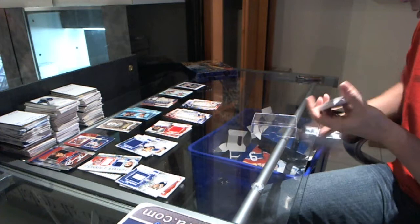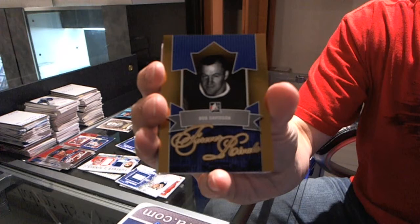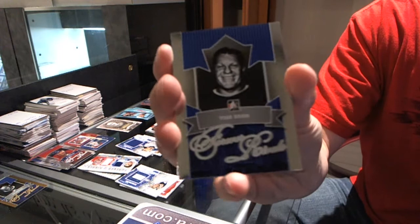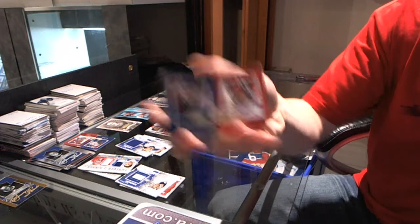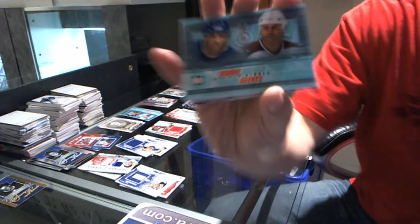Base cards: Guy Carbano. Base Gold: Bob Davidson. Base card: Dirt Broda. Net Rivals: Ed Belfour, Cristobal UA — doubles again. Immortals: Howie Marenz. Double Agents: Dougie Gilmore.